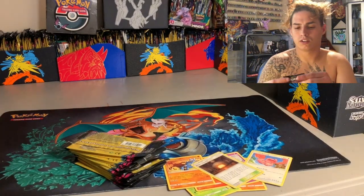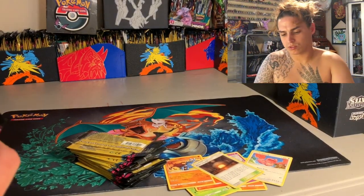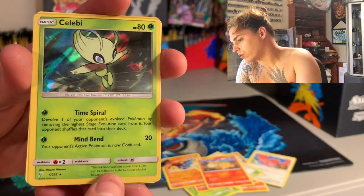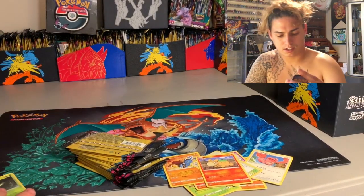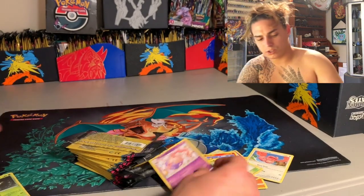That is weird — what's that all about? Are they all gonna be like that? We got a new mount, a Celebi — boom, there's a nice hollow rare for you. Hello, how you doing little Celebi. We got Dragonair, Dragonair, and a Mismagius.